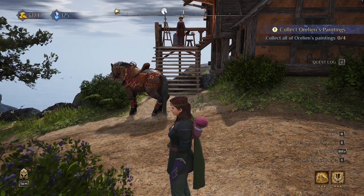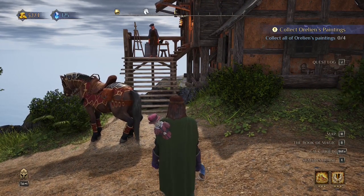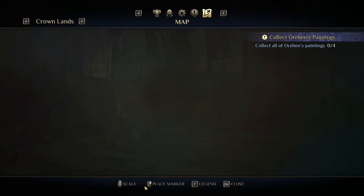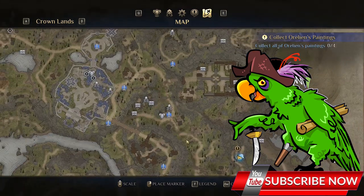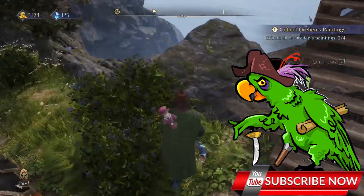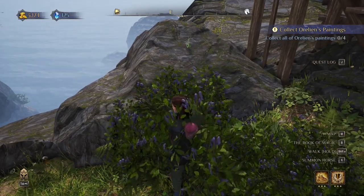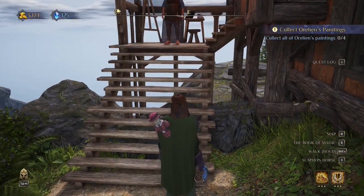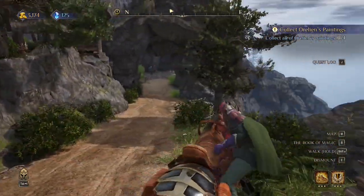Nostria throws some challenges, and this time it's a quest called 'Collect Aurelien's Paintings.' We need to collect four paintings, but first you need to go to a specific location and complete a little quest for this artist. Basically, you go down to the port, find his painting lying on the beach — nothing special, nothing hard — bring it back, and after that you'll get this quest. Let's find these paintings!